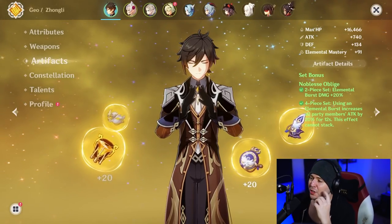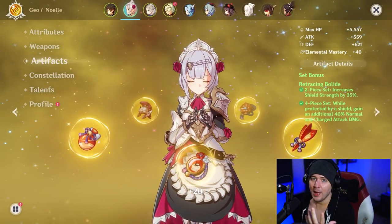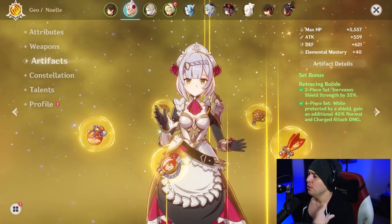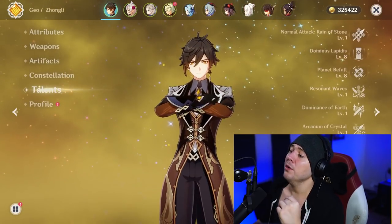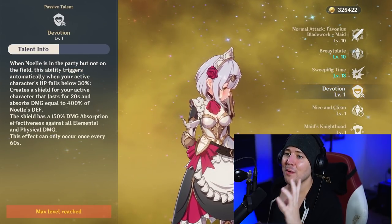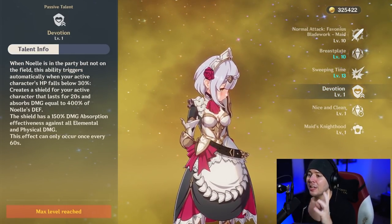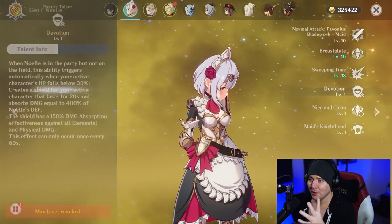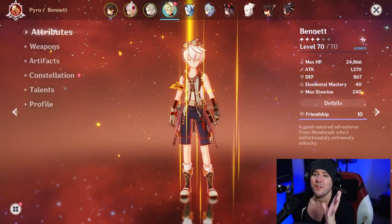With 105% shield strength, we essentially double the effectiveness of Zhongli's giant shields. And because they're geo shields, they get another 50% effectiveness on top of that — very, very strong shields. If you do take damage, Noelle will heal you. If Zhongli's shield breaks, you have a second shield. If both break, Albedo's Devotion passive gives you a free shield equal to 400% of her defense when someone falls below 30 HP.